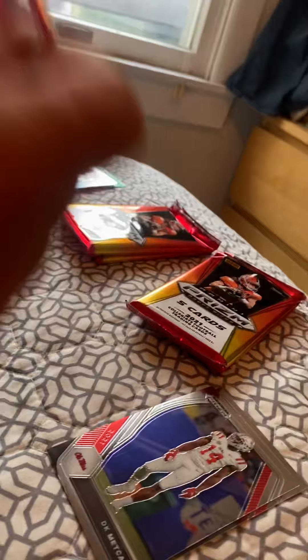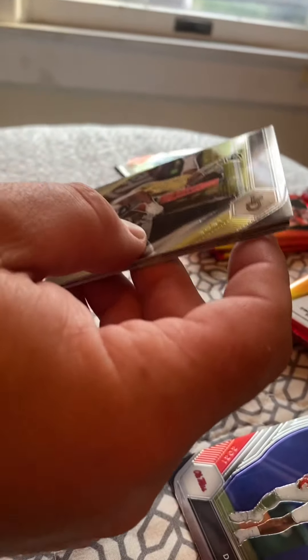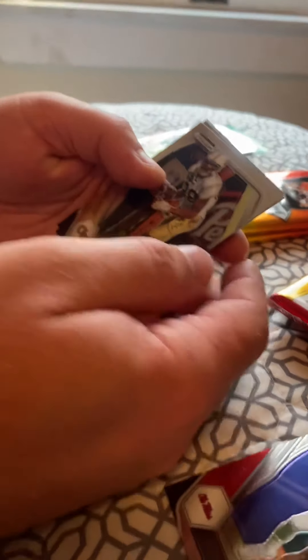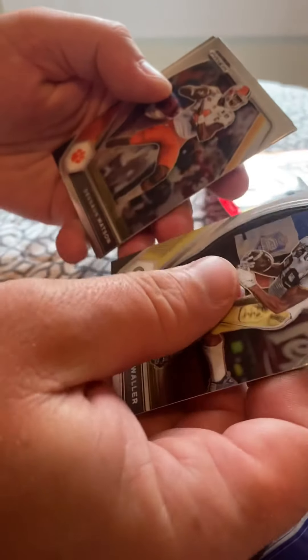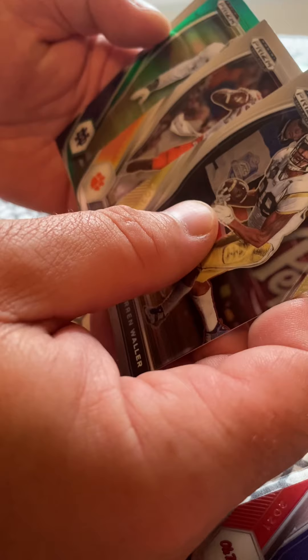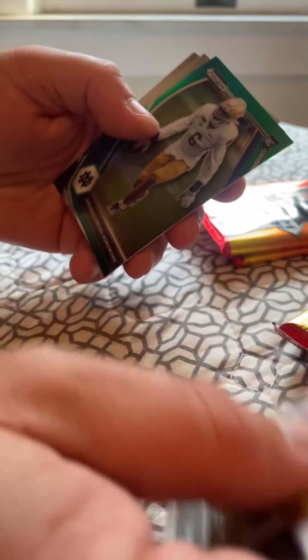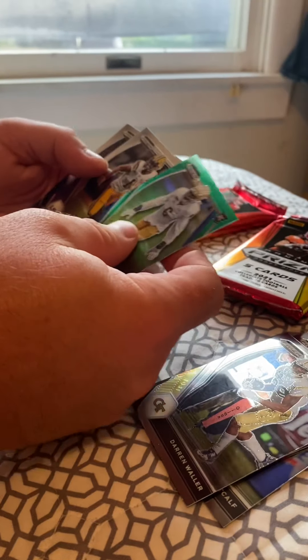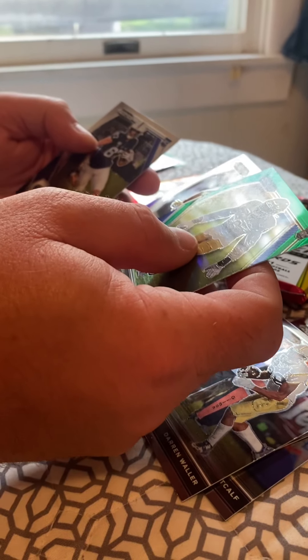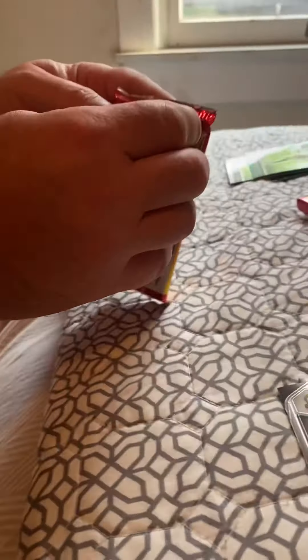This pack is not cooperating — okay, here we go. On top we have a Darren Waller, Deshaun Watson — oh, there's our green Notre Dame card, another rookie, don't know him. Jamar Chase and Pat Freiermuth. The green one's good.